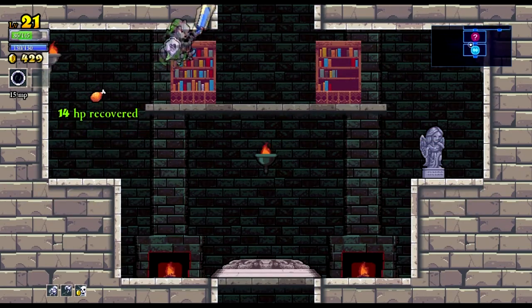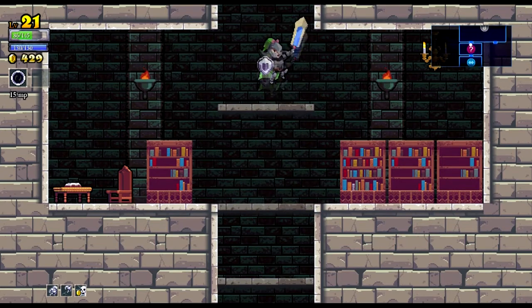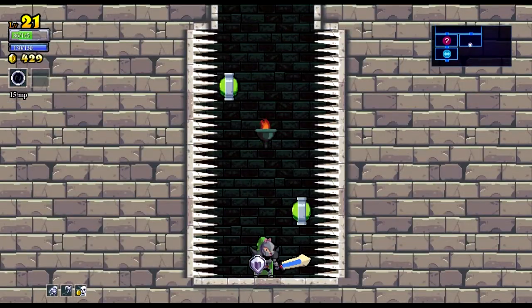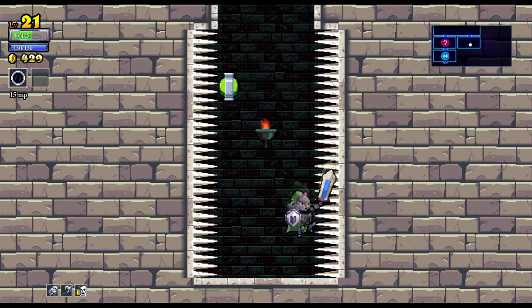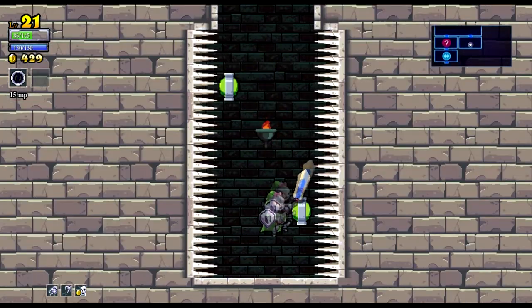Okay, we're not going down there again. Although to be fair it wasn't even the enemies that took us out last time — it was just my stupidity. We'll go down this way. Spikes — what the heck?